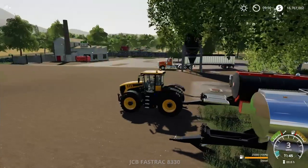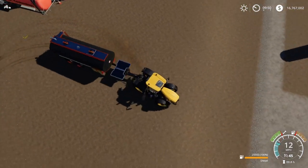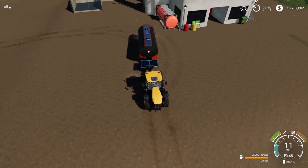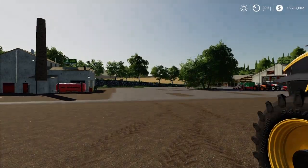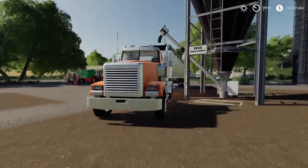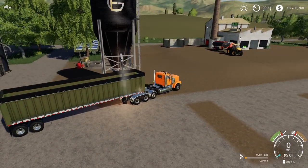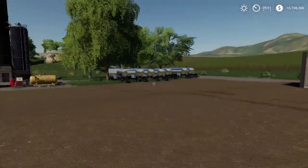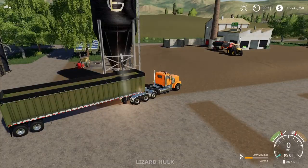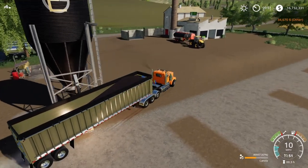Fortunately I have diesel in tankers over here. We'll hook up to the regular diesel first — pull the tractor up and any trailer that takes diesel will work. Back up into the rectangle trigger, and as soon as you're in position it'll give you the option to unload. We unloaded 25,000 liters of diesel, which completely filled that input. We've also loaded up 50,000 liters of canola to put in next.